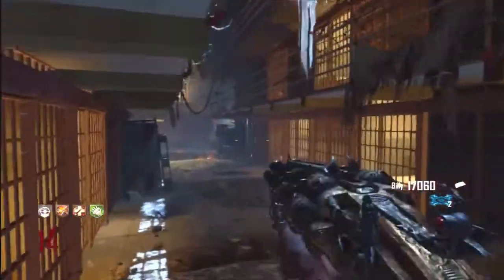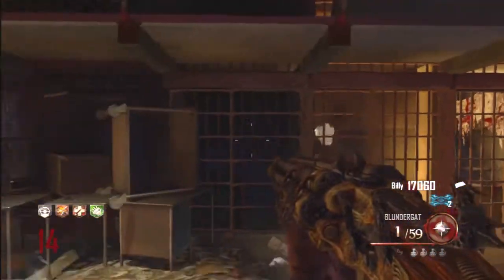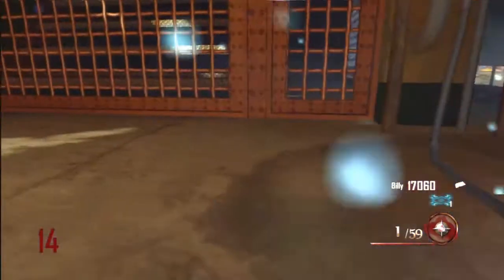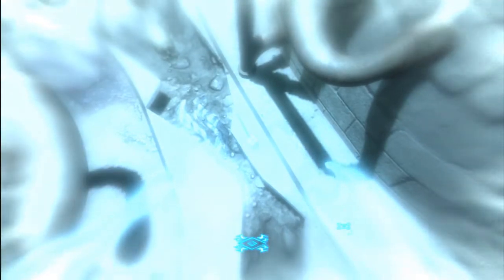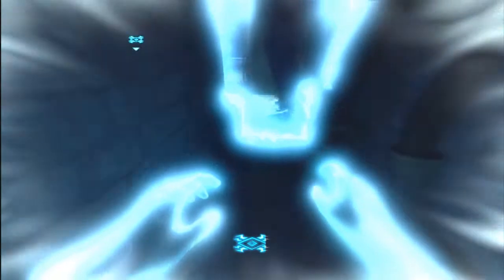Okay guys, so the first and second step is right next to the same location right here at the Warden's Office. You're going to want to go to this jail cell, throw your Hell's Retriever at the poster to reveal a new portal for you to go through in Afterlife Mode. Go ahead and down yourself into Afterlife Mode and walk through the new portal. Then right here by this dirt pit, you're going to find a spatula somewhere along the floor. Go ahead and zap that so it takes it with you, then go ahead and revive yourself.